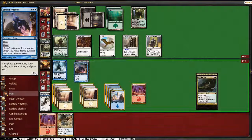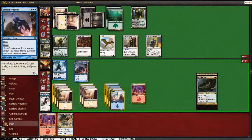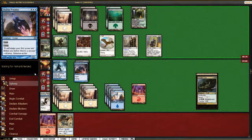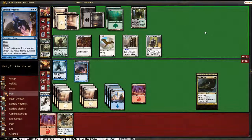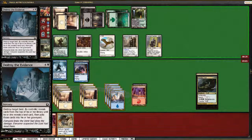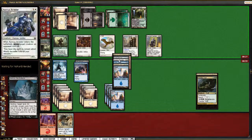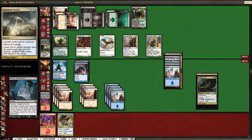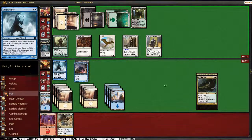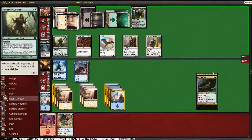Dramatic Rescue buys us a turn, technically, since we can flashback our Skyline Predator. Destroy — reveal his cards from the top of his library, reveal his land card, then put those cards into his graveyard. He got our wrath. That's fine — we have another mountain in hand. Why did he put this in? Whatever. He's just going to try and let Stab Wound kill us. I guess that's smart.